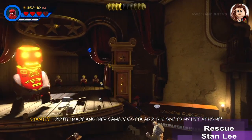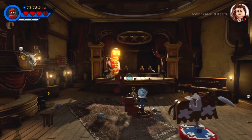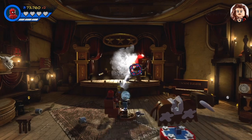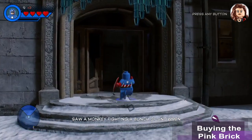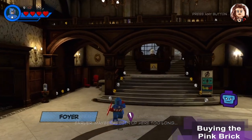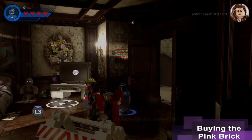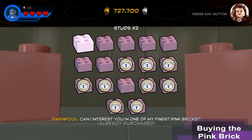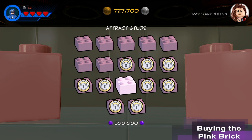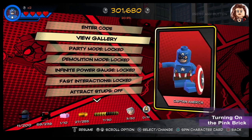I made another cameo! Gotta add this one to my list at home. Excelsior! We jump back onto the sprayer and blast Living Totem, and that ends this mission and drops us off in front of the Avengers Mansion, where we can buy the pink brick for 500,000 studs. It's upstairs on the left. To turn on the pink brick, press the pause button and select Extras, then go down to the Track Studs pink brick and select it.